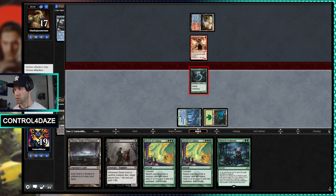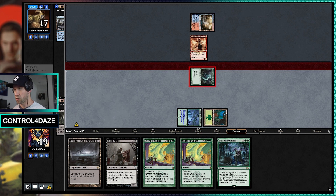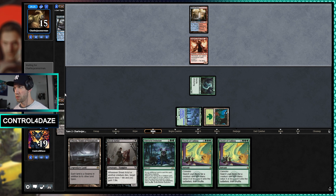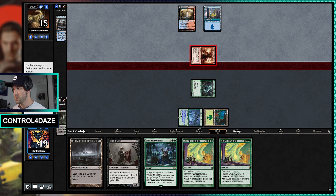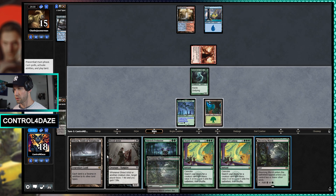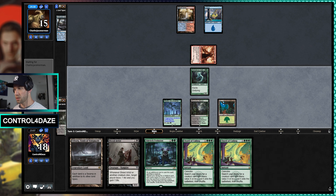Evolution is not great in this matchup — not a card we really want to see in our opening hand or really at any point, just because their ability to counter things... I mean, they have so many ways to do that. Not ideal, but take what you can get. The fact we have two Chord of Callings in our hand is actually really good. So here I'm just going to stay back on defense.